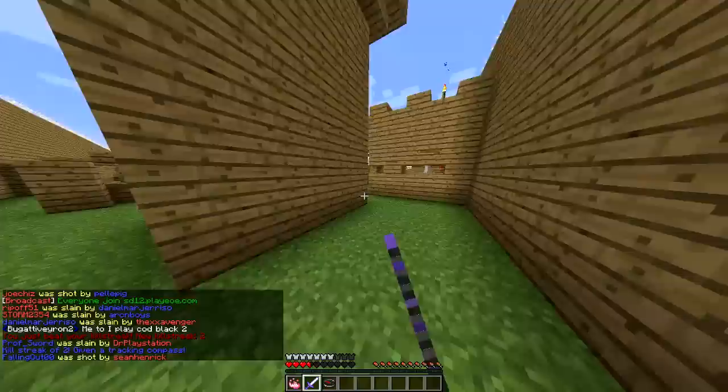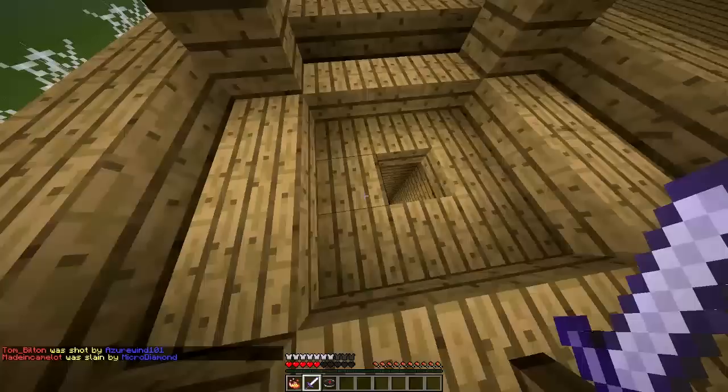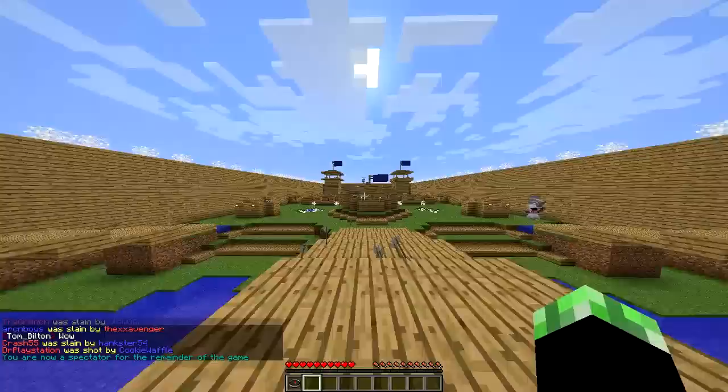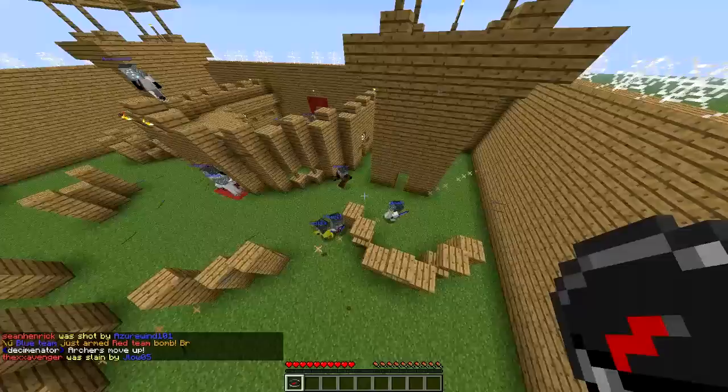Yeah, I killed him. So now I'm regenerating health. I'm going to run in here — I think there's a dude behind me. I got a compass from the killstreak system that shows the direction of the closest player. I died. I think our team was winning — oh no, we are getting so screwed over right now. They literally fused and everything.